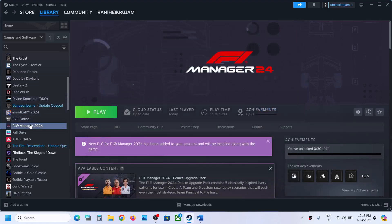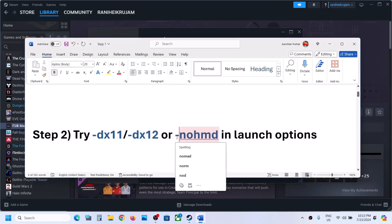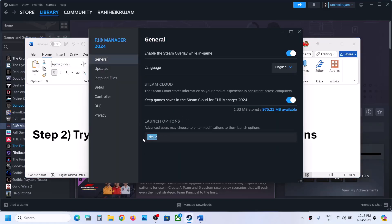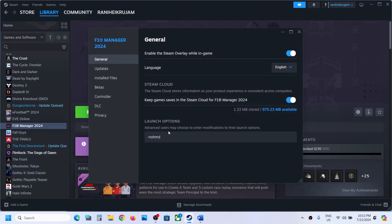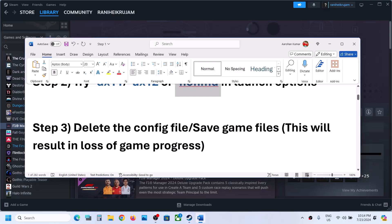If still not working, go to Properties and this time type -nohmd in the launch option. Launch the game and check. If still not working, you can remove this and follow the next step.